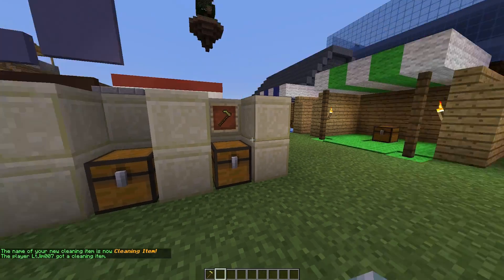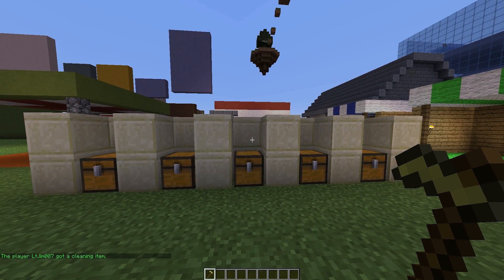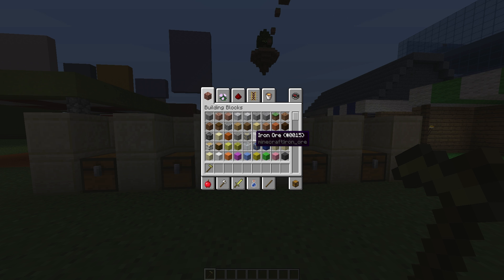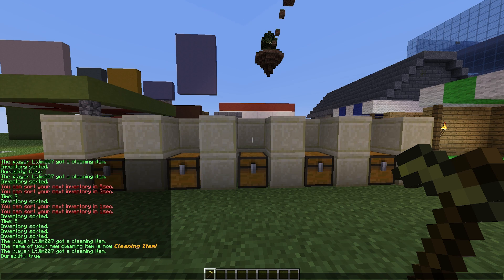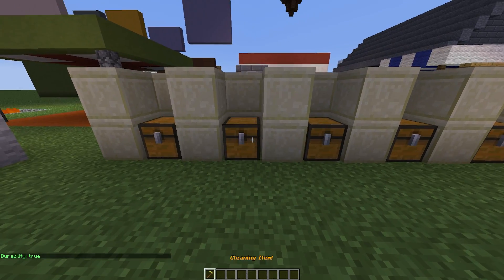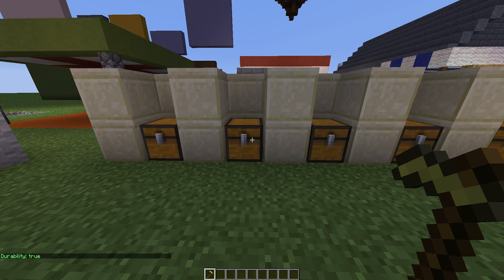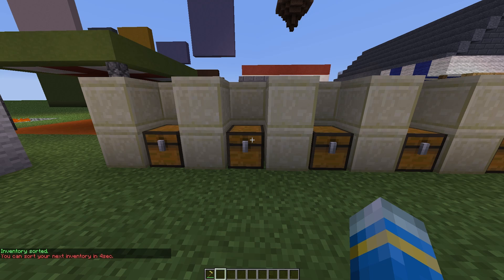You can also change the durability setting — you can enable or disable whether the item is used up when you use it. If we do /clean item durability, we can set that to true or false. If it's set to true, when I right-click a chest it will be slightly used up each time it's used. As you can see, the chest has been sorted into two nice stacks and we have lost one durability.